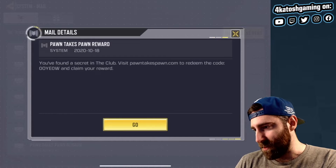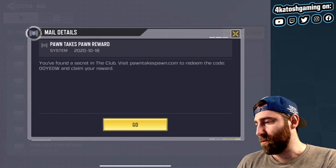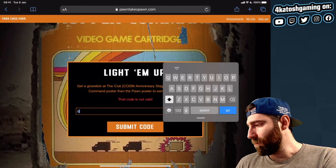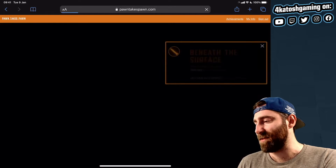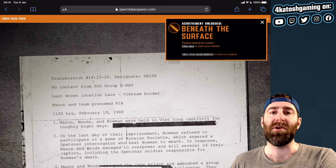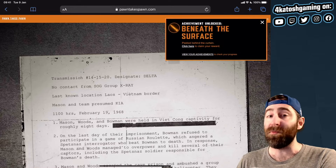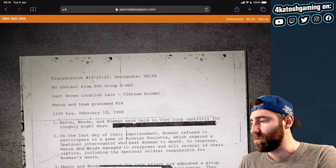It looks like it's a zero then an O, then Y-E, then another zero, W, zero, O, Y-E, zero, O, Y-E, zero, W. Submitting the code — do we have success this time? Yes! My initial suspicion was correct: you can do the same code-redeeming activity up to three times, but if you repeat it, it invalidates the earlier versions of that code, so just keep that in mind.